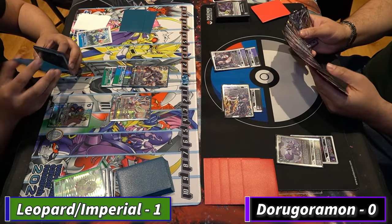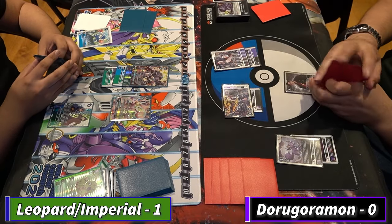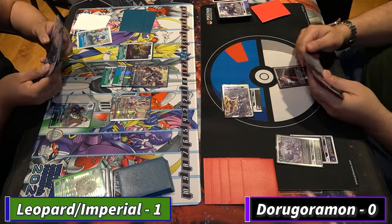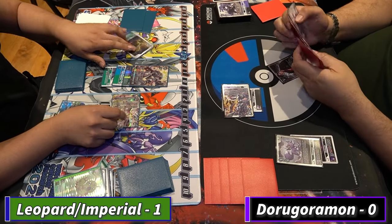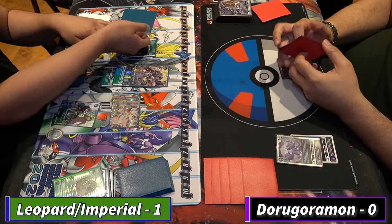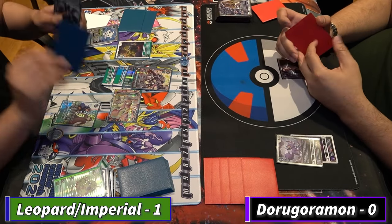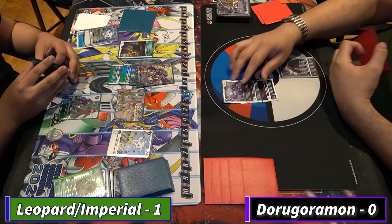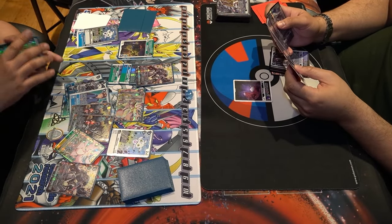He has DoriGoroMon in hand but doesn't have the tamer so it wouldn't pop anything. The weird part about LeopardMon X Antibody is it bounces every single turn. He plays the Marvin Jackson, passes turn, start of main phase — plays Worm-On, bounce back. I think he has a lock here. I'm not sure why he's not swinging over DoraGoroMon — I'd just swing over it, probably choke him to one. LeopardMon X does not have protection or any DP buffs. UkoMon in the back, then play UkoMon in the front, go to two off the Marvin Jackson.